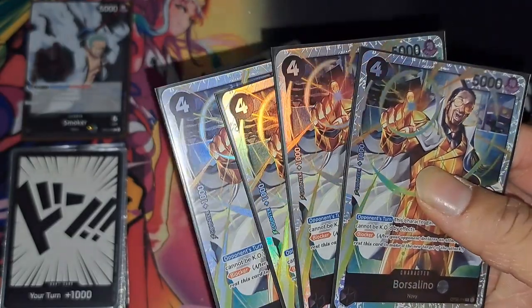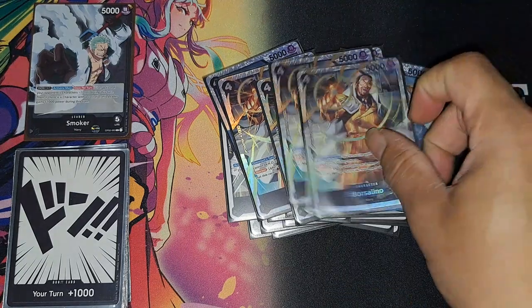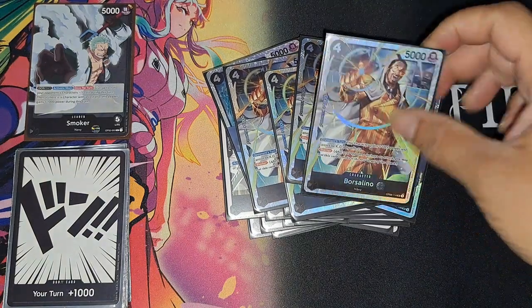As well as my favorite admiral — Kizaru. Definitely a good blocker, becomes 6k on your opponent's turn, can be killed by effects, and has a 1k counter. Great card all around, she's just great.